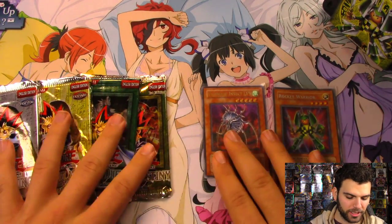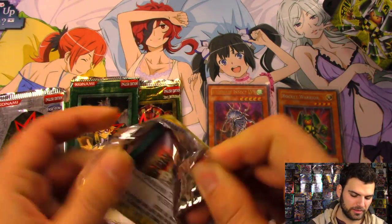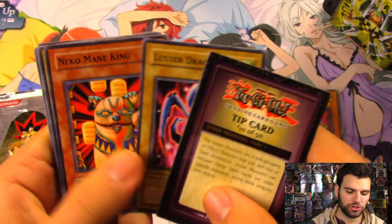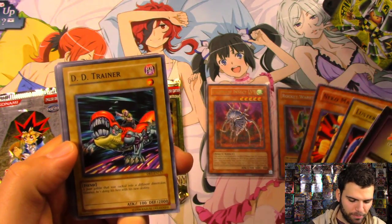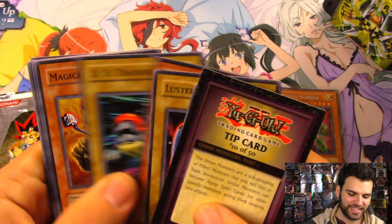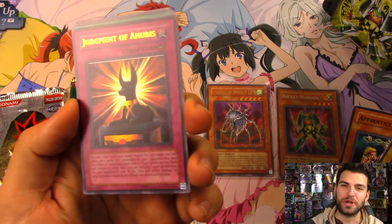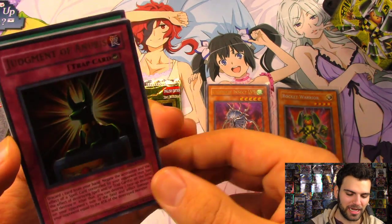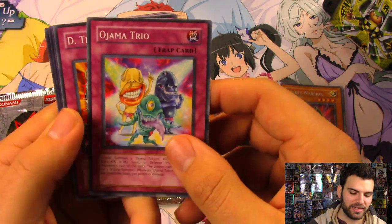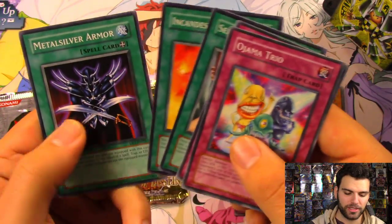Let's switch it to Dark Revelation. Tip card: Guardian Boa, Luster Dragon, Neko Mane King, D.D. Trainer — a poor goblin sucked into a different dimension, however he's doing his best with his new destiny. Magical Merchant, Apprentice Magician, and — oh baby — an Ultra Rare Judgment of Anubis! Getting some hot cards right now — Ultra Rare, Ultimate Rare — pretty nice. Geo-Tribo Tribe, Sin Rei, Incandescent Ordeal, and Meta Silver's Armor.